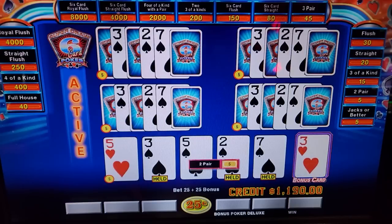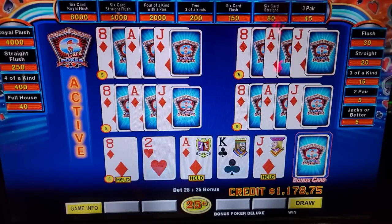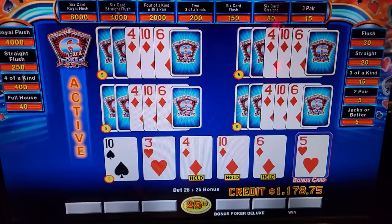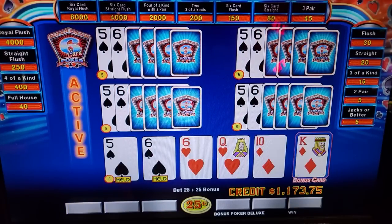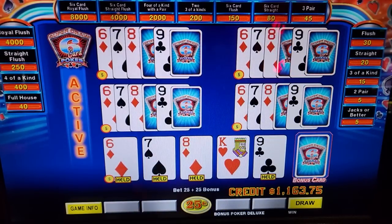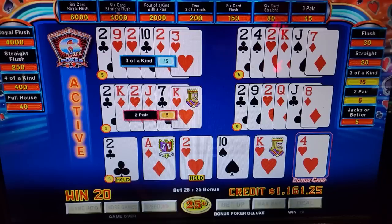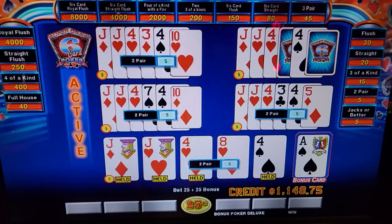That is a six-card straight flush draw, isn't it? It is. It was a six-card straight flush draw, not a five-card straight flush draw. Five-six, no gap. Six-card straight would be nice. Or hold a four-to-a-straight and get a three-of-a-kind — that works too I suppose. Are all these deuces a sign we should go to deuces wild? No, we don't know how to play deuces wild — we've got enough problems with this one.